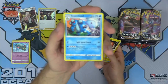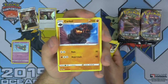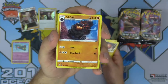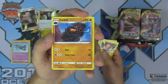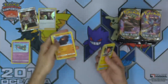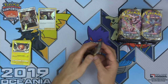Hawlucha and Seismitoad — I still get shivers just reading Seismitoad's name because of Quaking Punch, years of getting Quaking Punched item lock. Fortunately no longer a thing. Carkol — my favorite Pokemon from the Sword and Shield era. What's not to love? Carkol's got coals on its back and it's a minecart on fire. Its eyes are great, its mouth is great. Carkol is definitely one of the best Pokemon from this set and I'm happy it finally has a Pokemon card to call its own.